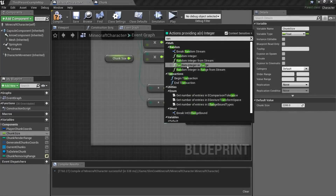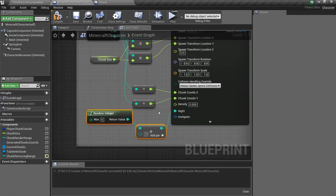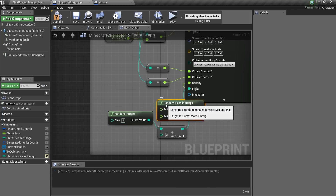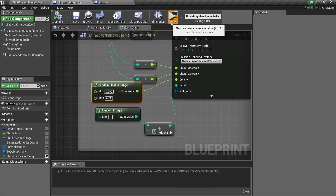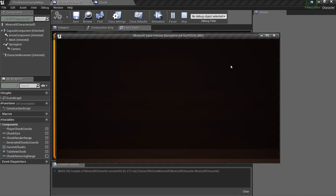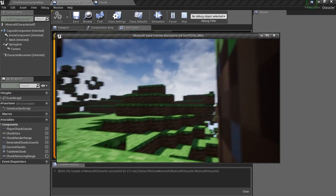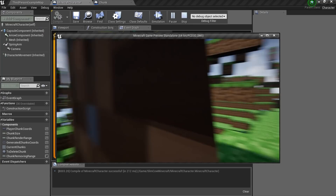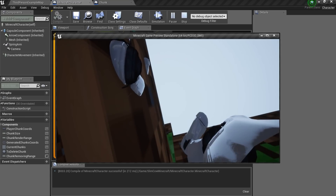Now we have some troubles. I want to make the landscape a little bit more random. Our landscape was good enough, so I'll just delete this 'little bit more random' stuff I've done. Mission failed!